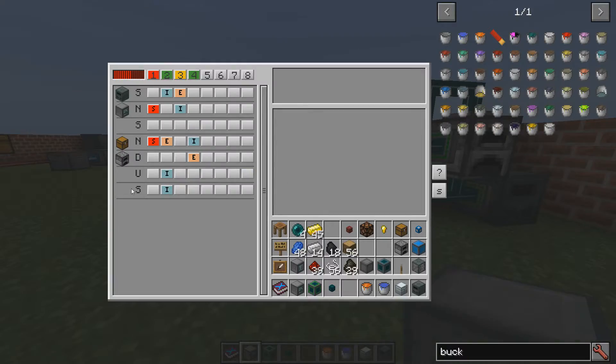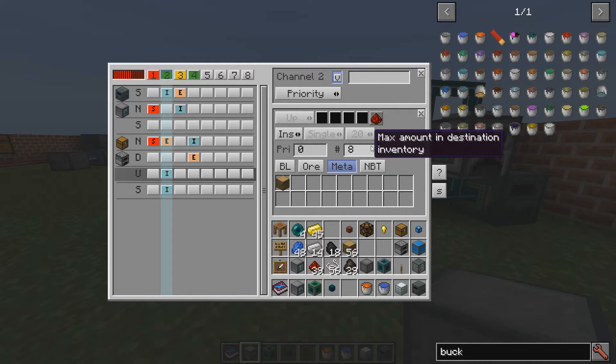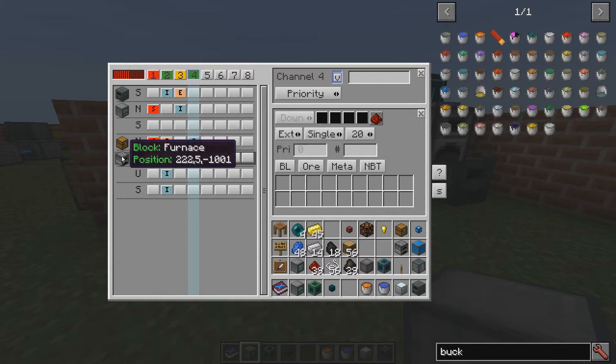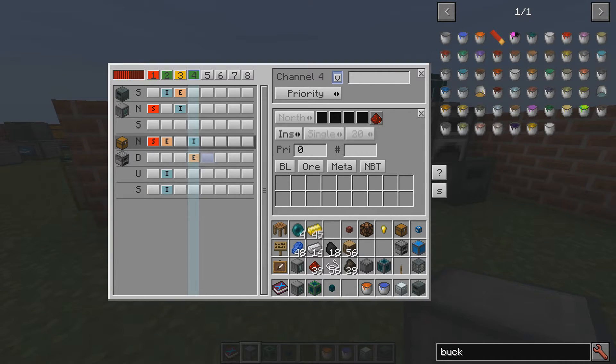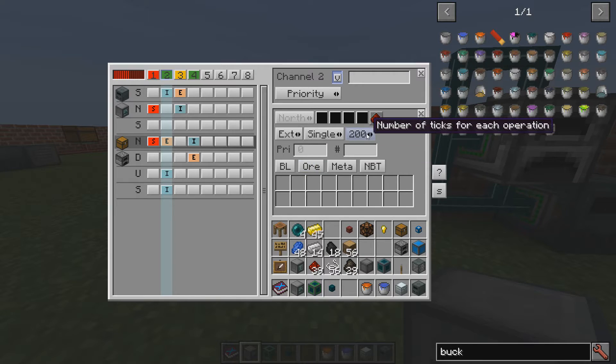That means if we have less than two charcoal in the chest, we'll make some more. On this rule we are inserting to the upper slot — inserting wood, keeping eight at all times. And then finally, when we have inserted the charcoal and things start to cook, we extract from the furnace downside — this is done at all times — and insert it into the chest. So our charcoal will end up here again, and the chest will keep getting stocked. We're doing this every 10 seconds.